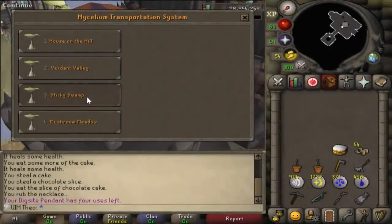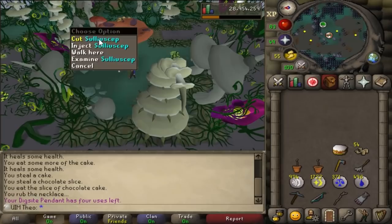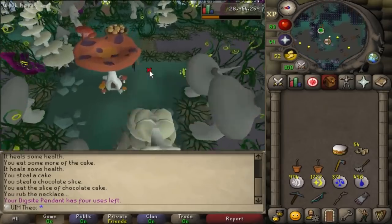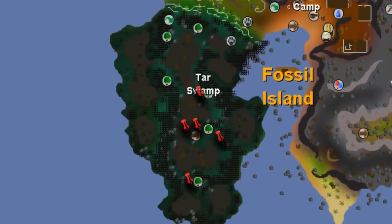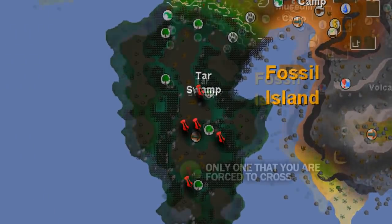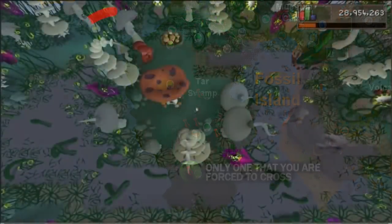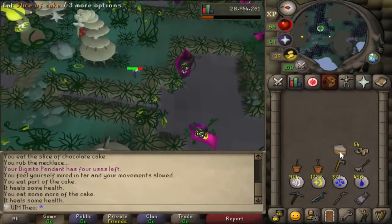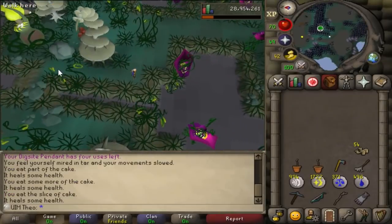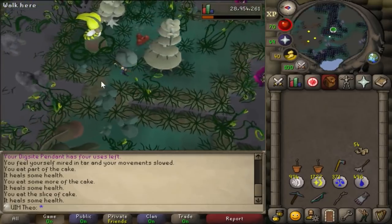Sulliuscep mushrooms are the fastest woodcutting XP per hour without tick manipulating, and also the fastest way to get fossils from Fossil Island. You can take very little damage and never get poisoned if you understand the mechanic. There are only 5 active poisonous mushroom spines, and they can be distinguished by the ones that have an animation every 5 seconds. To avoid the poison attack, wait until the animation happens, then start running when the animation finishes — that's the cooldown phase, and you'll never get hit.